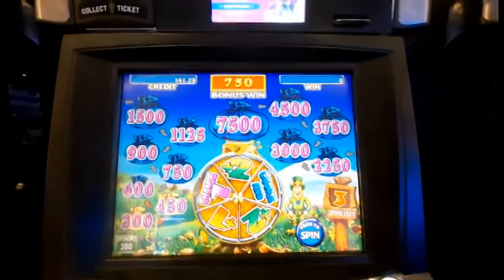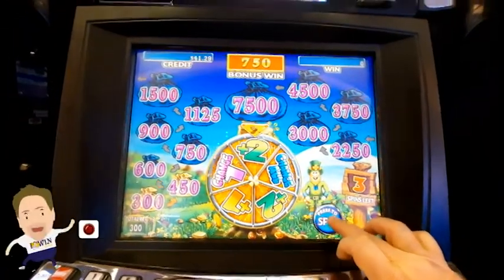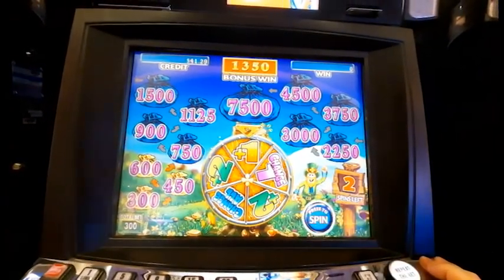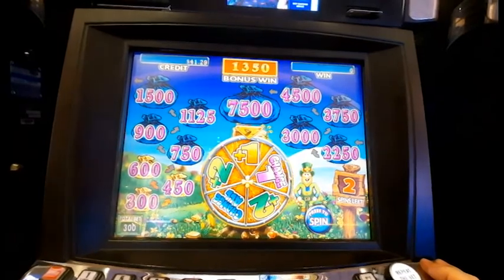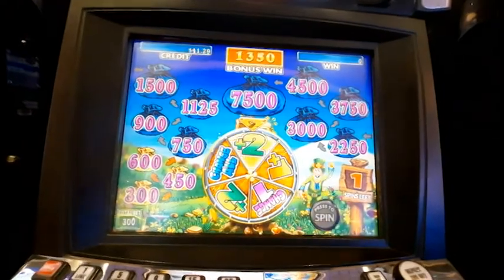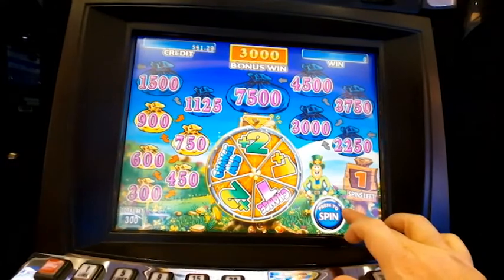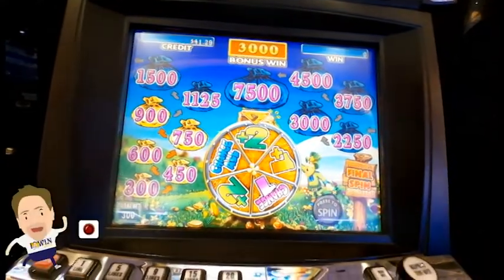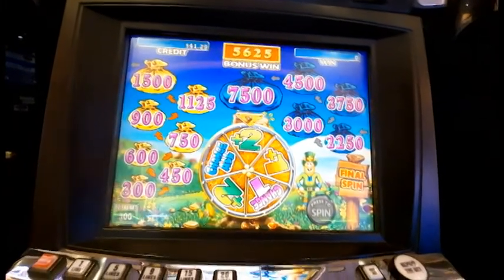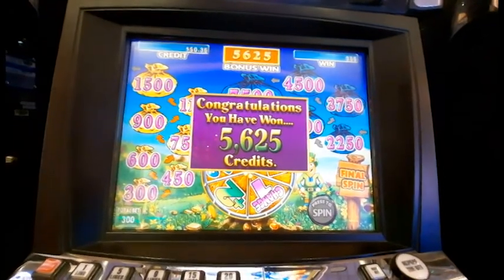Got free games here. Press the button to spin the wheel — I don't know what it says. I got the bonus, I should say. Oh, so I'm going up the ladder on the side here, it looks like. Oh, I got one spin left. Need another two. Come on. There we go. That's not bad — $56.25.